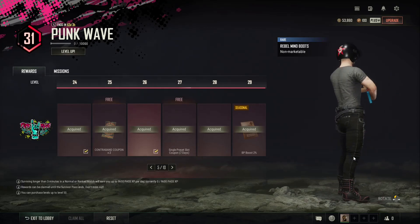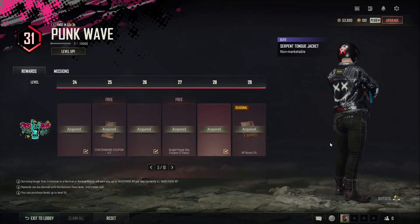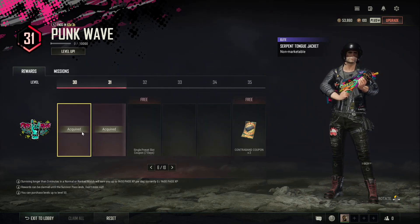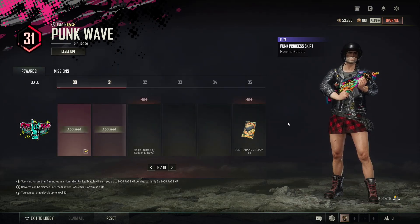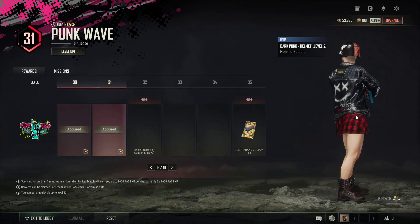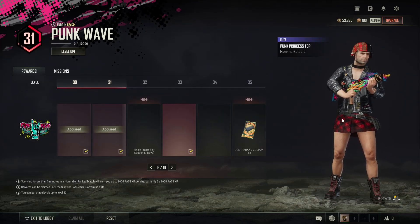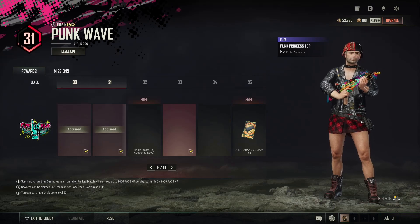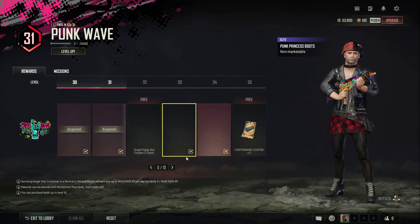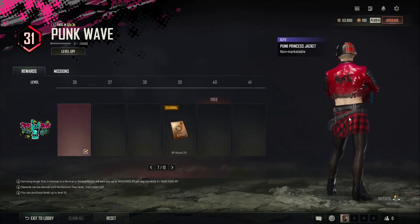Then you've got the Rebel Mind boots in red and black colours. Serpent Tongue jacket which again, a lot of these items have got graffiti all over them so very much matching with the theme. Then we've got the Punk Princess skirt and the Dark Punk helmet level 2, which is like plain on one side and then black on the other side. You've got the Punk Princess top and the princess boots to match, then the Punk Princess jacket which is a red colour again, quite bright.